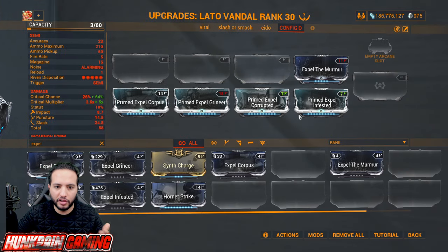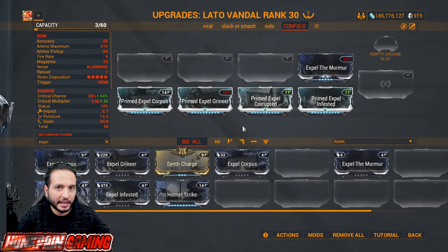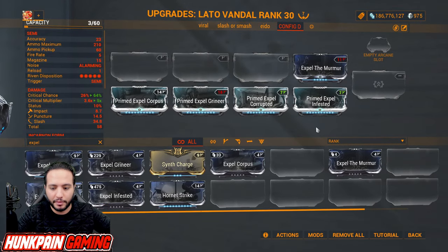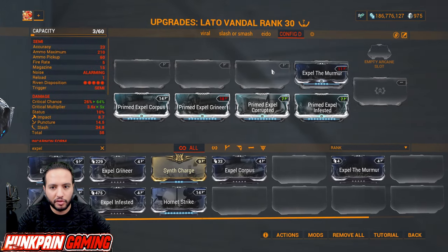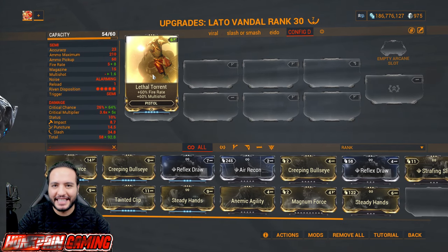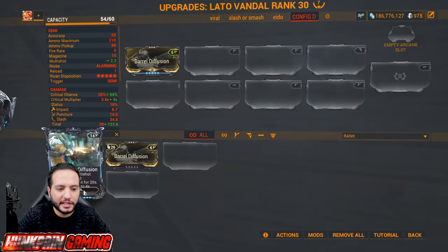When you reach the real deal and need to max out your Primed multiplicative damage to function, you need to be ready. Prioritize corrupted, grineer, corpus, then infested last since they're already weak. When Primed Murmur comes out max it very fast. Lethal Torrent increases fire rate and multi-shot at the same time — you need to have it.